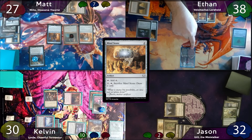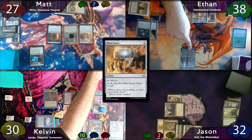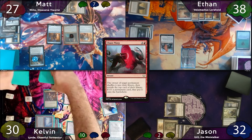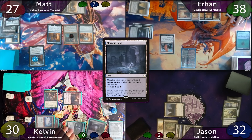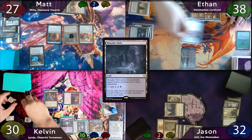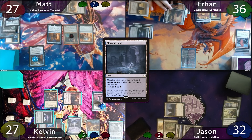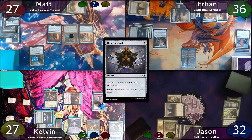Ethan just moves to combat again and swings for 5 commander at Kelvin. Attack trigger — he looks at the top 7 and chooses Chaos Warp, paying 3 mana to Chaos Warp away Trinosphere. After a shuffle and cut, Kelvin reveals Morphic Pool, which goes to the battlefield. Ethan loses 2 and Kelvin gains 2 from Blood Chief's Ascension, then 5 more commander damage goes through. Post-combat, Ethan casts Smuggler's Share and Thought Vessel, then passes to Jason.